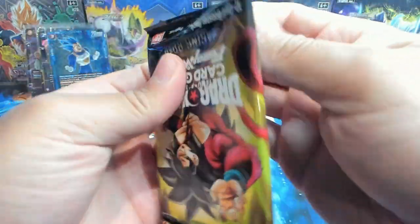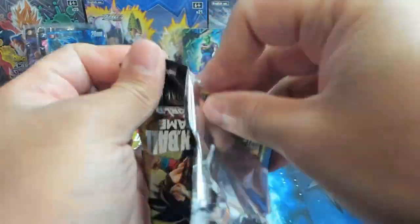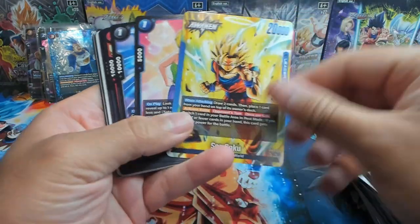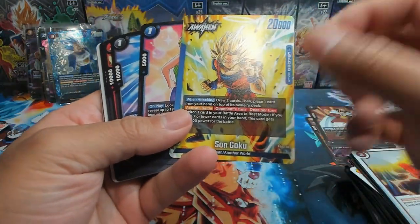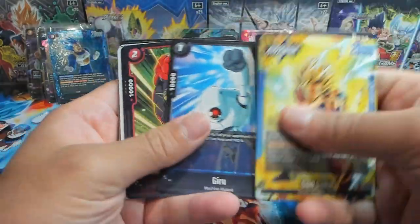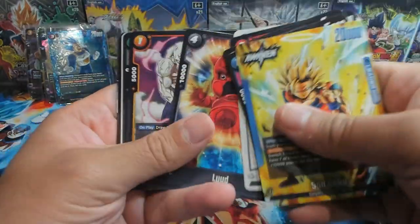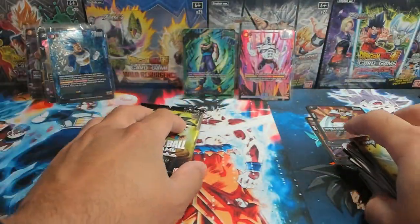Last few packs — again thanks for checking out the battle, appreciate you all. JB, good luck with your box. You gotta beat an alt art leader and an alt art Jiren SR. But this Goku is tight — I hear good things about it in the new meta. Still haven't looked at exactly what cards I should be playing but we'll get there. All right, last three packs.